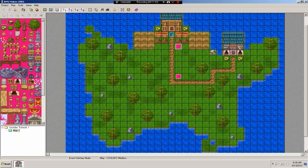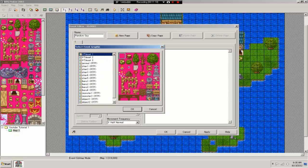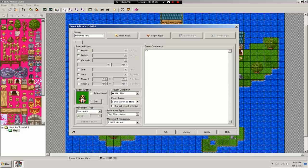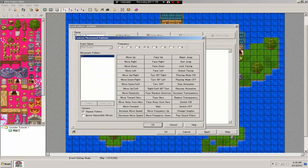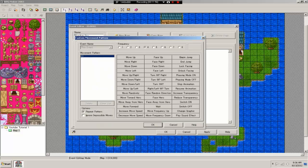Now let's find a good place for a switch example. We'll make a person here — let's name this guy 'Random Guy'. Set his graphic; let's make him a king. We'll set movement to 'custom pattern' and set a speed. I'll be honest — I'm a little rusty with RPG Maker since I'm just getting back into it, so bear with me.